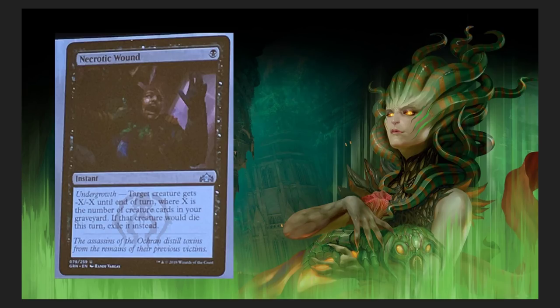Necrotic Wound. It's a one-drop. Undergrowth: target creature gets -X/-X until end of turn, where X is the number of creature cards in your graveyard. If that creature would die this turn, exile it instead. Cool card. This is definitely going to help — there's a lot of graveyard interaction in this upcoming set, so be prepared.